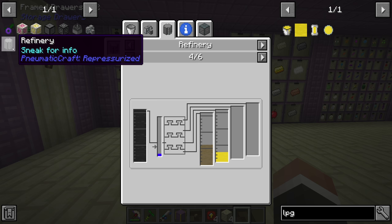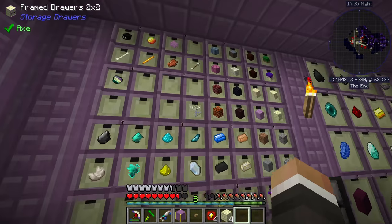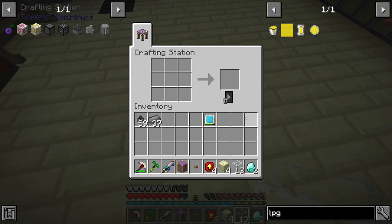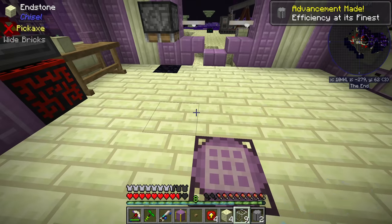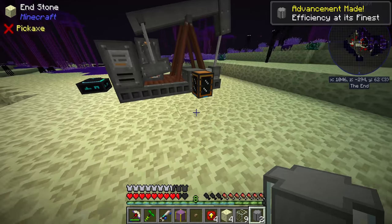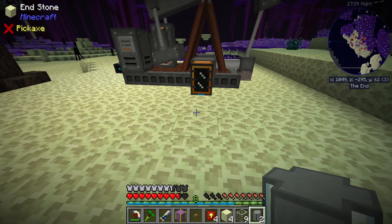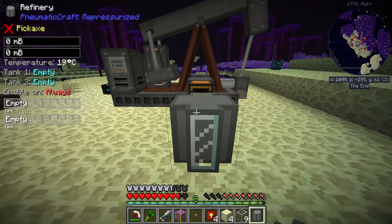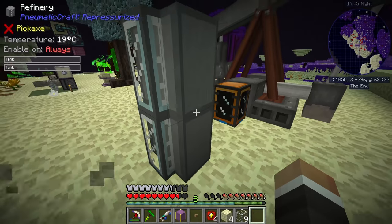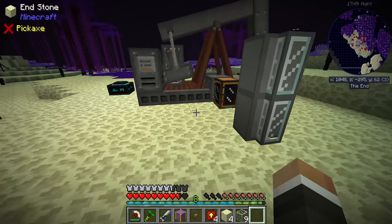The refineries are fairly easy to make. They require six compressed steel ingots, one diamond, and two glass. So glass, two diamonds, and our compressed steel ingots should get us two refineries. Those are going to go down. I think I'll put them down maybe like here and here. We're going to end up with a bit of a janky setup here, but essentially I want to get down a proof of concept to see if my system is going to work. Then we can move some of this stuff around and maybe move it into a building later on down the line.